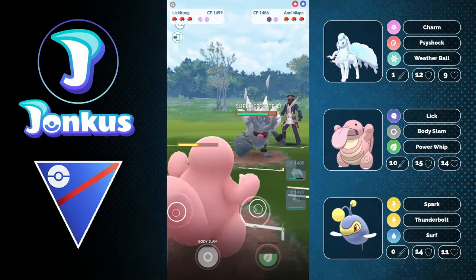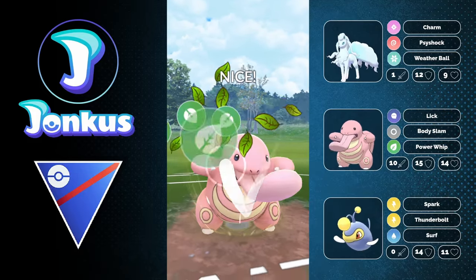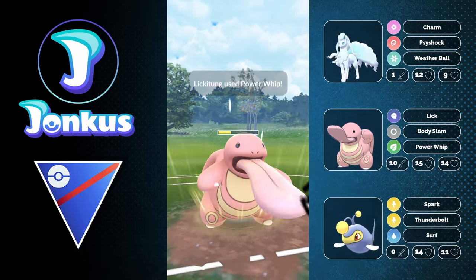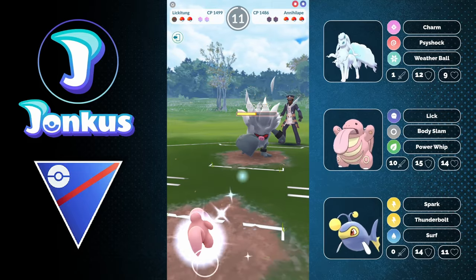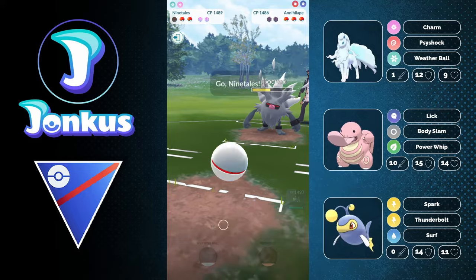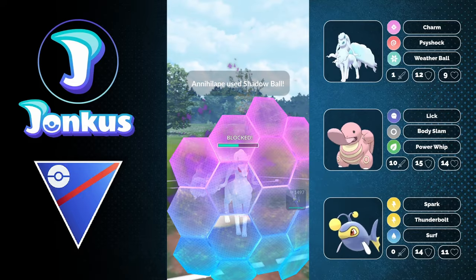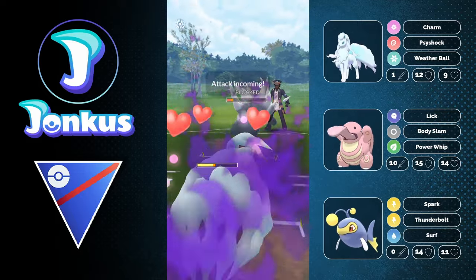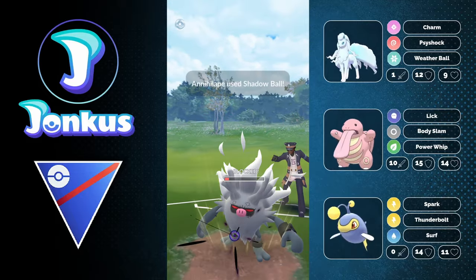Here we're going to get out the opponent's Annihilape anyway, which is going to be great as we can now go ahead and go for the Power Whip, which is going to get the final shield from the opponent. But it's still a little bit tricky, as now they can get so much energy that they mostly can get both shields back from you anyway, as we're going to be forced to go into our Ninetales, getting a Charm off of course. They can go for most likely something like Shadow Ball, as they would be able to reach another Shadow Ball in time. I'm just going to hope that my Lanturn is going to be able to clean up this game.